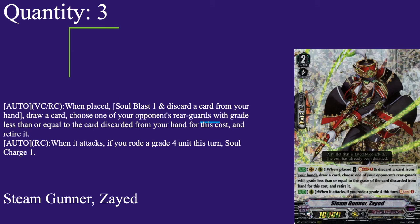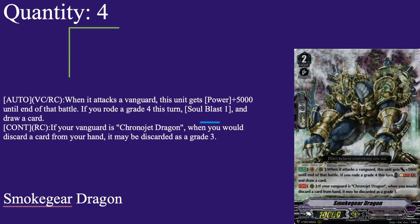Next up, grade 2s — 3 copies of Steam Gunner Zyed: 10k base, 5k shield, grade 2 with intercept. Auto on van or rear when placed — soul blast 1, discard a card, draw a card, then choose one of your opponent's rear guards with grade less than or equal to the grade of the card discarded for this cost and retire it. So place it, discard, draw, and kill a rear guard equal to the grade of the discarded card. If it's a grade 4 you're killing everything; grade 3 kills most things; grade 2 or lower starts to miss. The other skill: auto on rear — when it attacks, if you rode a grade 4 this turn, soul charge 1 as a way to get soul. It's a nice card, can kill board, draw, and get a soul charge — not bad. 3 copies.